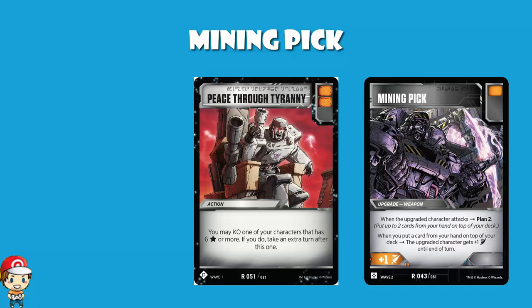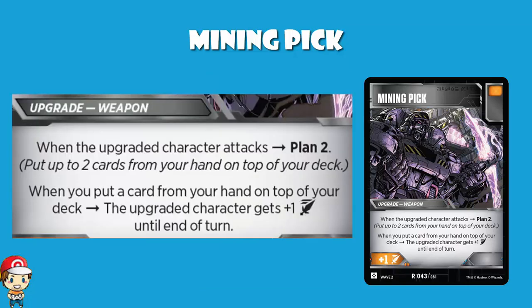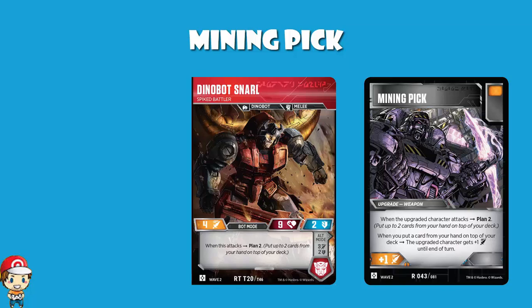Put them both down and you're guaranteed to flip four orange pips. So even if you don't have any bold or anything to flip extra battle cards, you're still getting plus four attack — that's brilliant. You're not often going to have Mining Pick attached to a character and have two Peace Through Tyranny in hand, but it will happen sometimes, and when it does that is going to be absolutely wonderful. In wave two we have the new Dinobots, and Plan 2 does exist — Dinobot Snarl has Plan 2 when it attacks, which is quite cool.